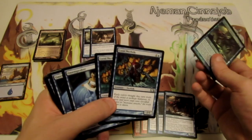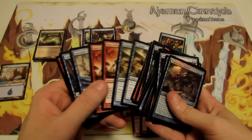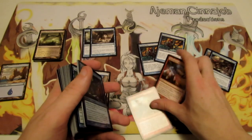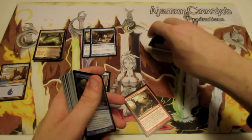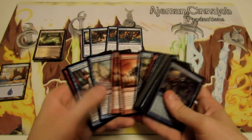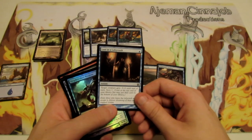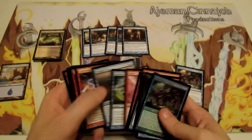I'm not thrilled about the Coral Merfolk — they're 2/1s for two, and I'd rather have something else. I'd grab the Crackling Triton from the pulls and put it in so we have three of them. We can also add in the Lightning Strike so we have three of those, giving us more removal, and cut the two Coral Merfolk. For the rest, I'd swap Lost in the Labyrinth out for Voyage's End — for just one more mana you return the creature to hand and get the Scry, which seems better.